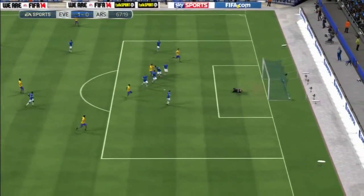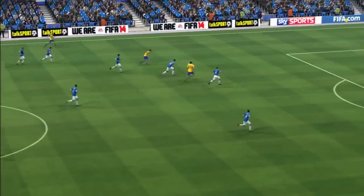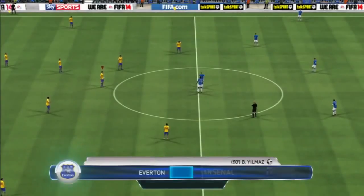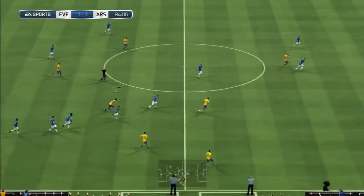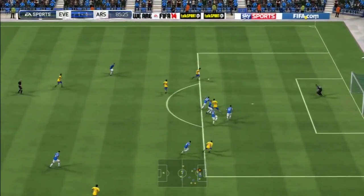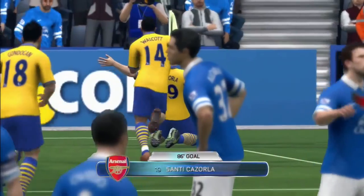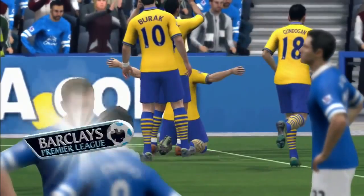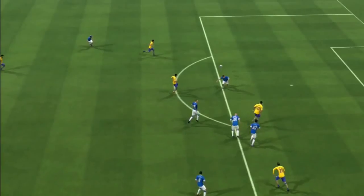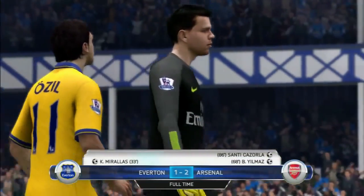Into the second half, almost the 70th minute - Yilmaz makes a great turn inside the defense and smashes it across goal. That is now his 18th in the league - he is top scorer! Yilmaz is probably the best signing I've made so far, an absolute machine up front scoring so many important goals. Now into the last few minutes, can we get a winner? Everton clear it - whoa, massive mistake from Everton - Cazorla is in! A really nice composed finish and we get another three points.